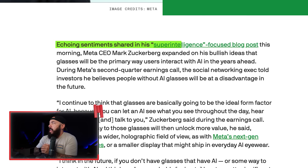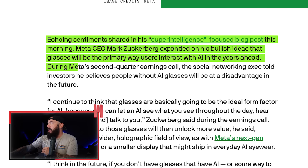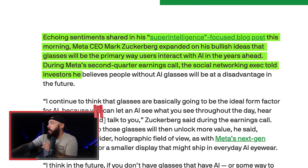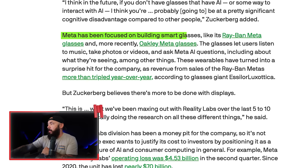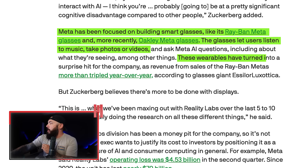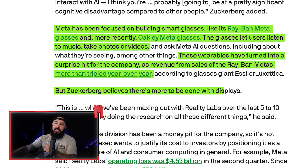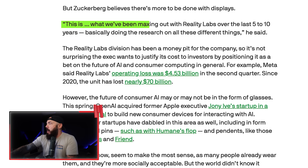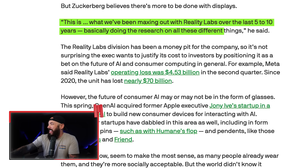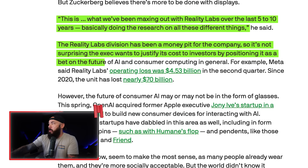During Meta's second quarter earnings call, Zuckerberg told investors he believes people without AI glasses will be at a disadvantage in the future. Meta's been focused on building smart glasses like the Ray-Ban Meta and Oakley Meta glasses — letting users listen to music, take photos or videos. Revenue from Ray-Ban Metas more than tripled year over year. The Reality Labs division has been a money pit — its operating loss was $4.53 billion in the second quarter, and since 2020 the unit has lost nearly $70 billion.